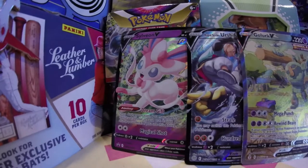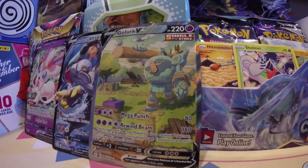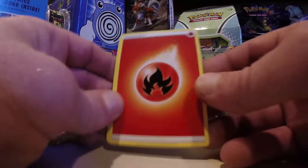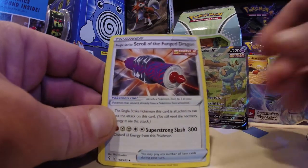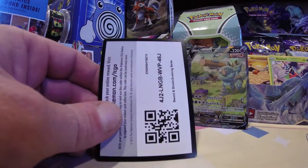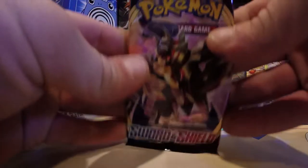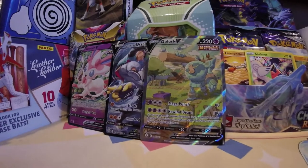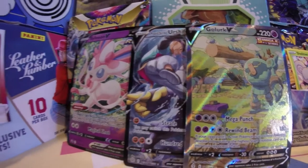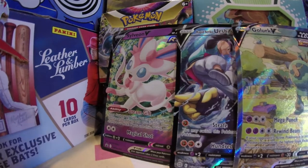Sylveon, why do you always send us home winners? Look at that Golurk V in the alternate art — full art, alternate art. We did it! We actually did it and it took a Sylveon — I thank Sylveon. Thank you Sylveon. What a pull from Evolving Skies. We got an Alt Art from Evolving Skies, and we got a Rapid Strike Urshifu over here. And of course we're going home winners anyway, because that's what we do here — win. You ever feel like winning? Stop on by and watch us open some cards because we're always winning. Thank you Sylveon for making us always win.